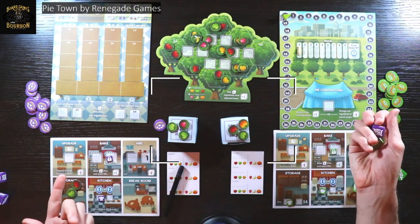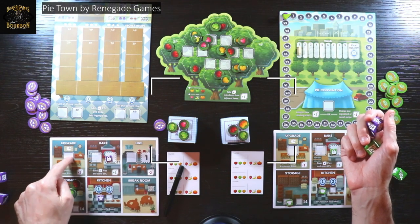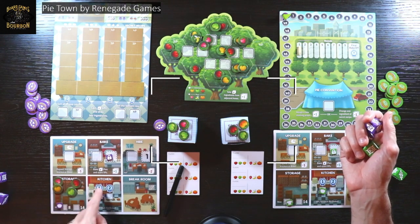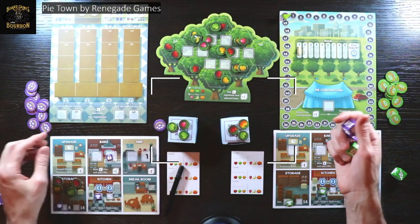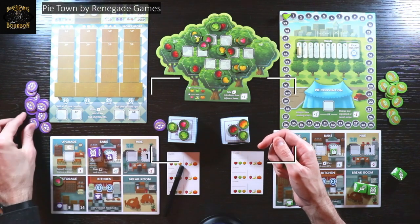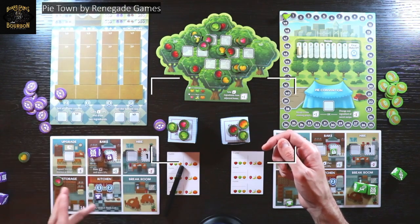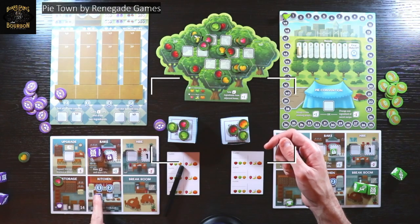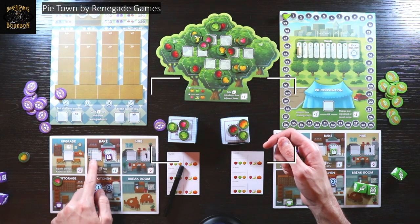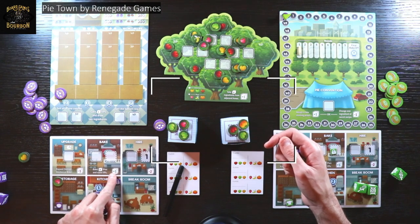Breaking down the player area specifically: if I go to the upgrade, I can upgrade my storage from eight items held to fourteen. I can go to the kitchen, and every time I bake a pie — like if I say I'm going to bake one pie and turn in three apples — I put down one of my pies in a row here. Regardless of where I put it, I'm going to score one point, but if I upgrade it I'll start getting two points. The last upgrade you can do is unlock a second bake area. You also get a level-up when you go there, which is important because you can clear out rows and columns.